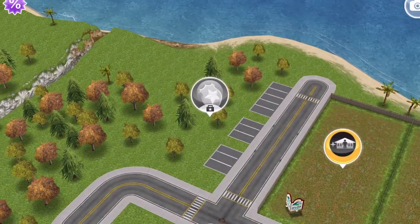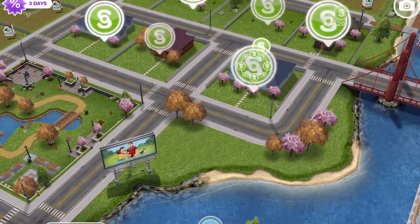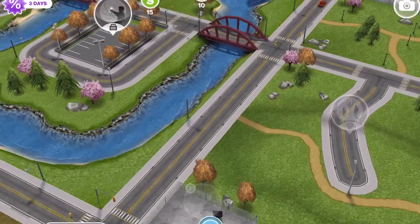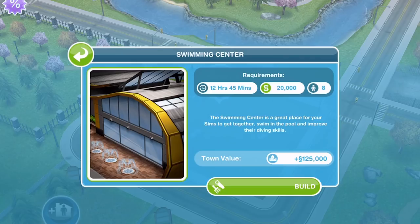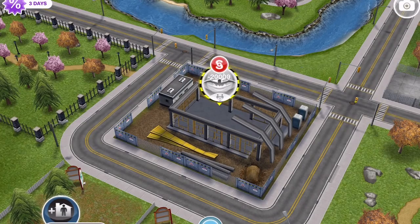Head out onto the town map and come down to the swimming center. For me, this is going to take 12 hours and 45 minutes, cost 20,000 simoleons, and we need eight sims. That could be different for you depending on how many buildings you have built in your sim town. We need to go ahead and get this started because I think this quest might be difficult to complete in time, so let's start the build now.